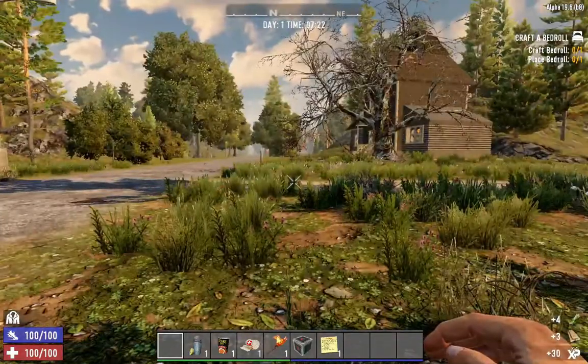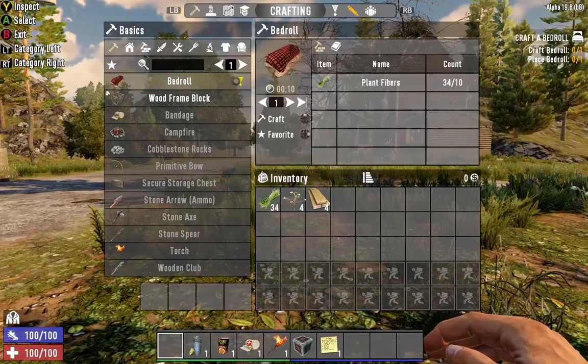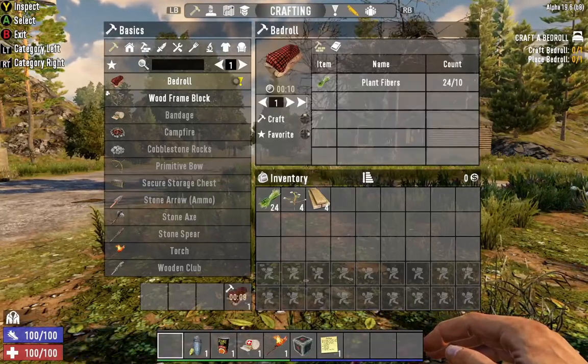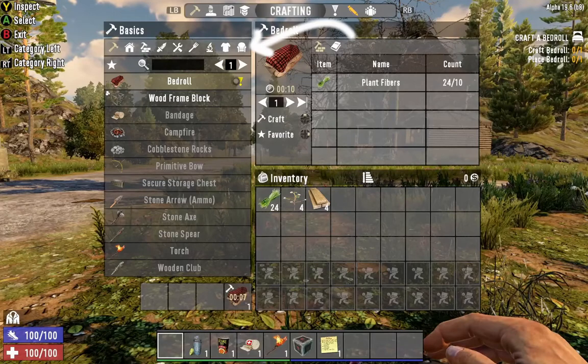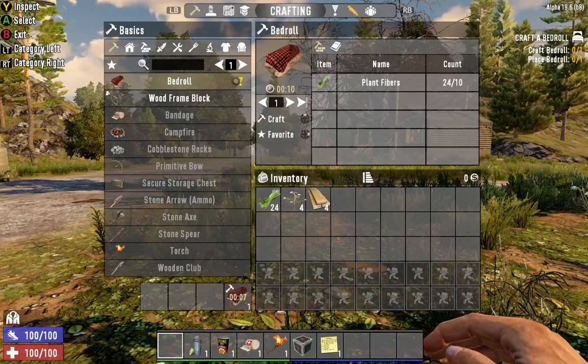Then enter the crafting menu. The bedroll will be highlighted — select craft. The crafting menu is organized by type. If you are searching for something in particular, you can type it here. Selecting an item will tell you what materials you need to make it and how many you have. All crafts take time, and you can have up to 4 items crafting in the queue.